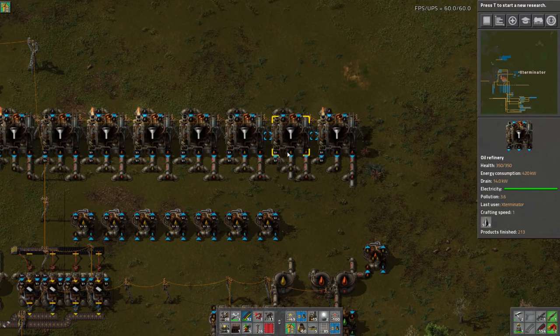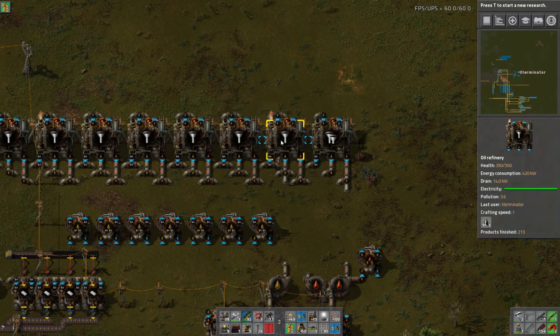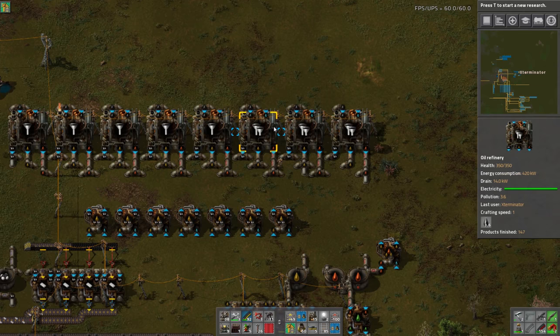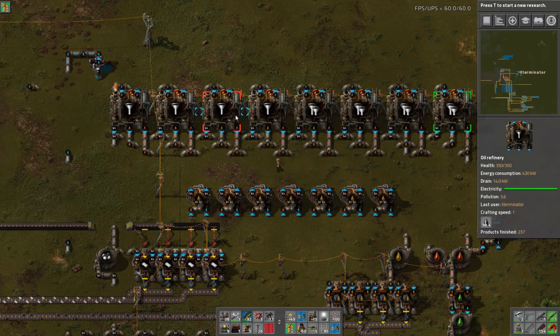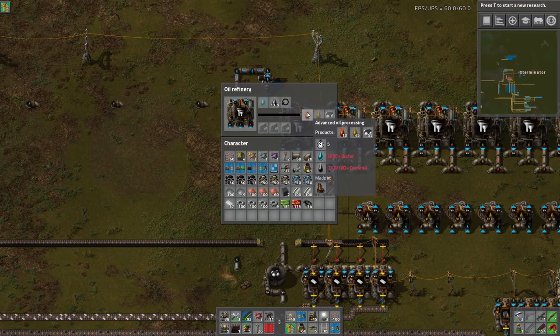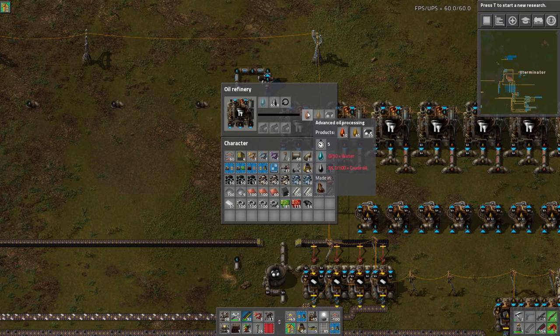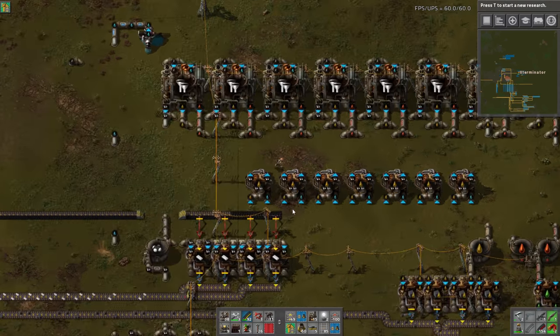Okay, so water. We also need to switch these guys over. This will in the end give us more petroleum, which is what we need. You can see here that it gives us 55 petroleum, 10 heavy oil and 45 light. And then all the light is being cracked into petroleum.